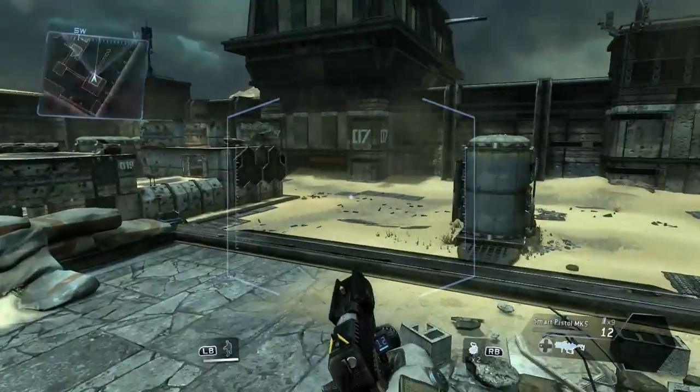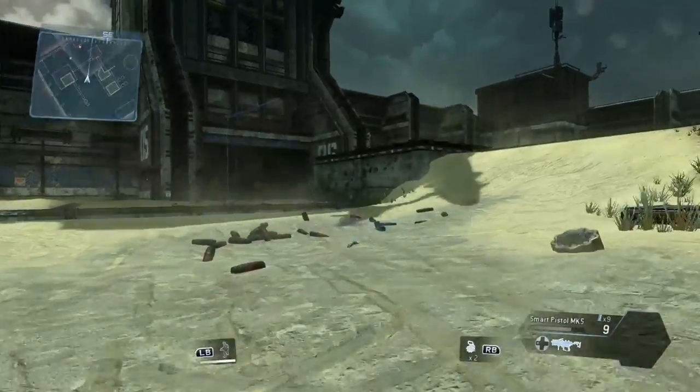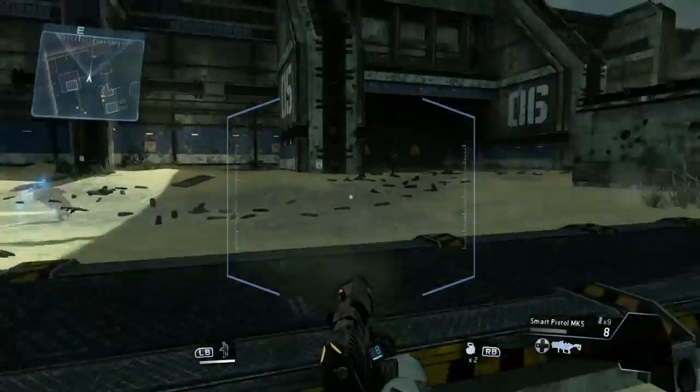Your mini-map is located in the upper left corner of your AR display. Look for the small dots on your mini-map to find all the enemy troops.